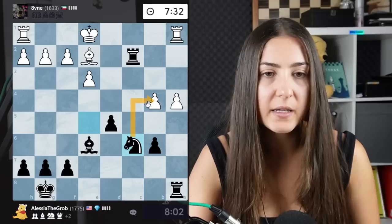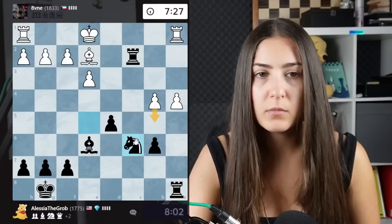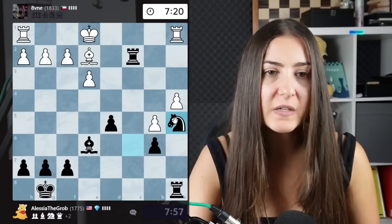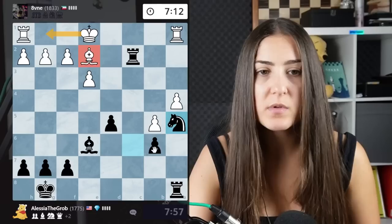I have an idea: I'll go with the knight here attacking the pawn. Once the pawn gets pushed I could go either way with the knight. If the pawn doesn't get pushed, I'll push my own pawn, trading my weak pawn for a strong pawn of my opponent.